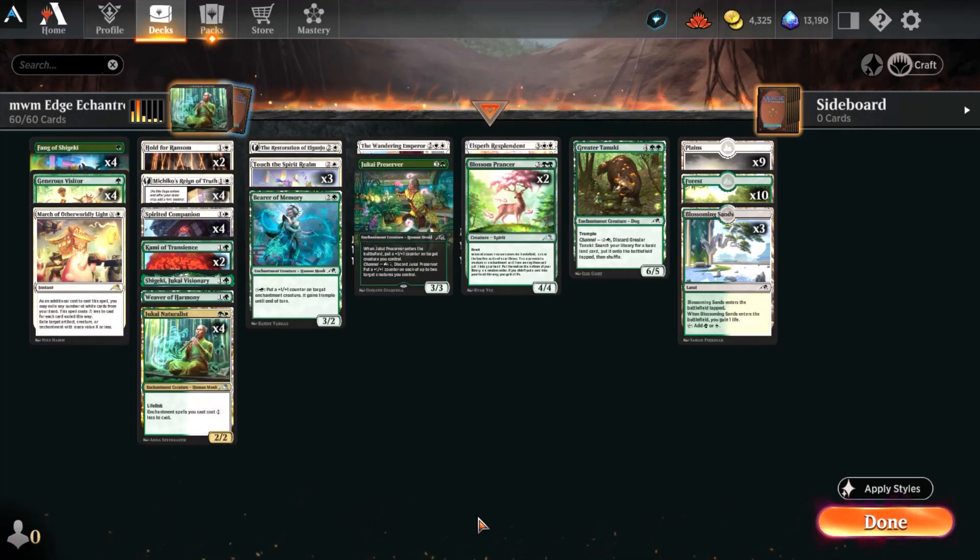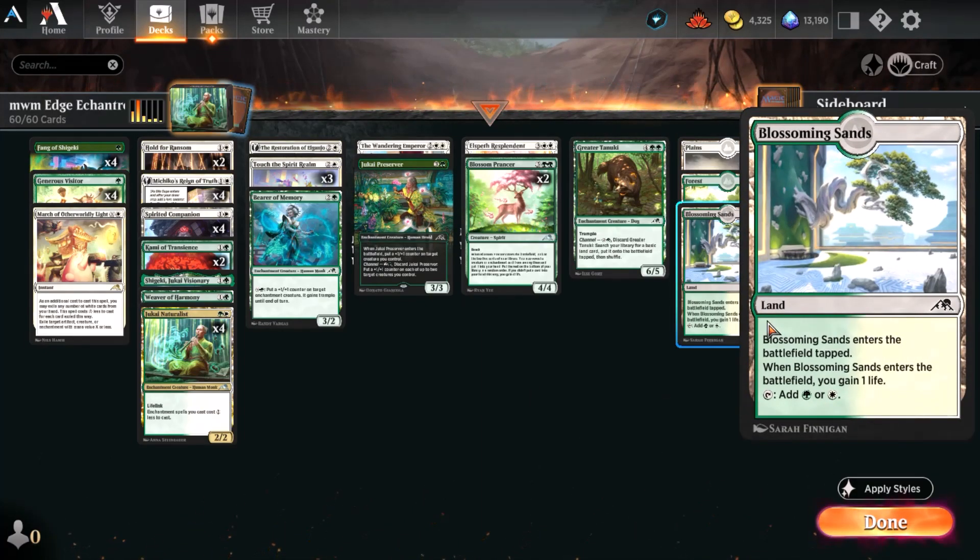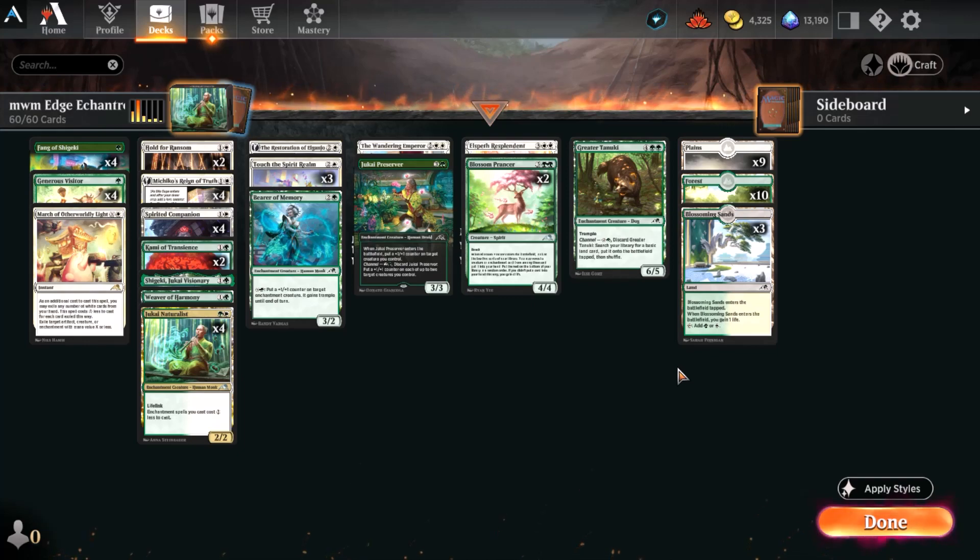The nice thing about the Enchantress deck is it is built almost exclusively from cards in Kamigawa: Neon Dynasty, so it's kind of perfect for an on-the-edge deck. The one thing that hurts us a little bit is it takes away our budget rare land, but that's not really crucial. I'm only running three of the Kamigawa tap common lands in here for a total of 22 lands.